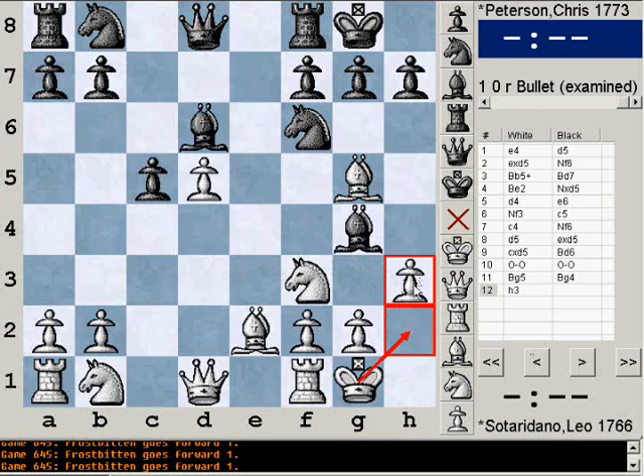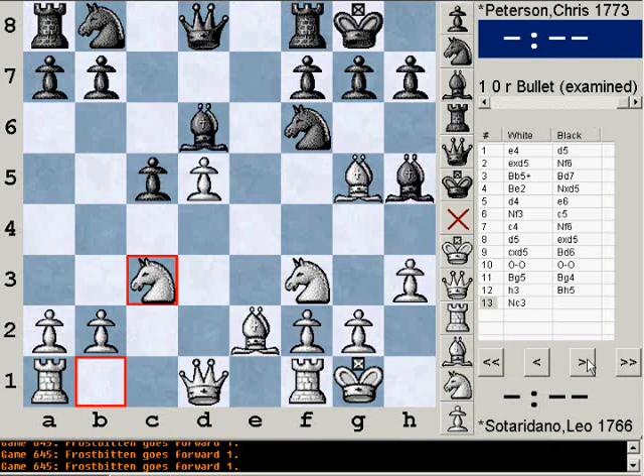I'm not usually a big fan of h3 moves unless they actually do something tangible. I guess putting the bishop here is a little different — I'm not too sure why he would play h3, it just seems like he did it for later on in the game. After bishop h5, he plays knight c3. Now I have two problems: the threat of knight b5 and of knight e5. His knight can go to either of those squares.